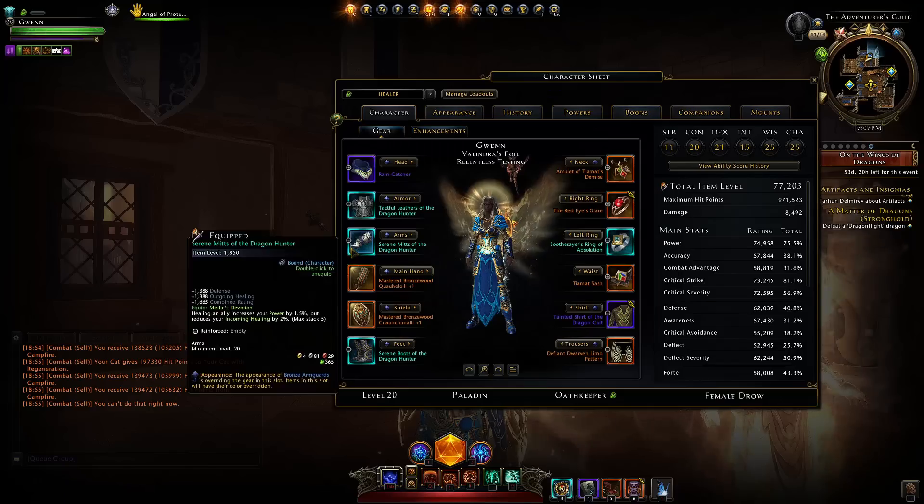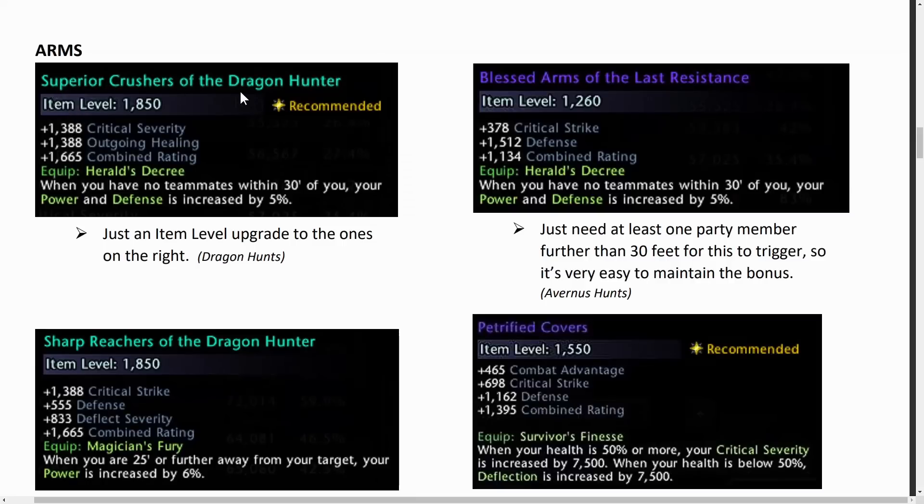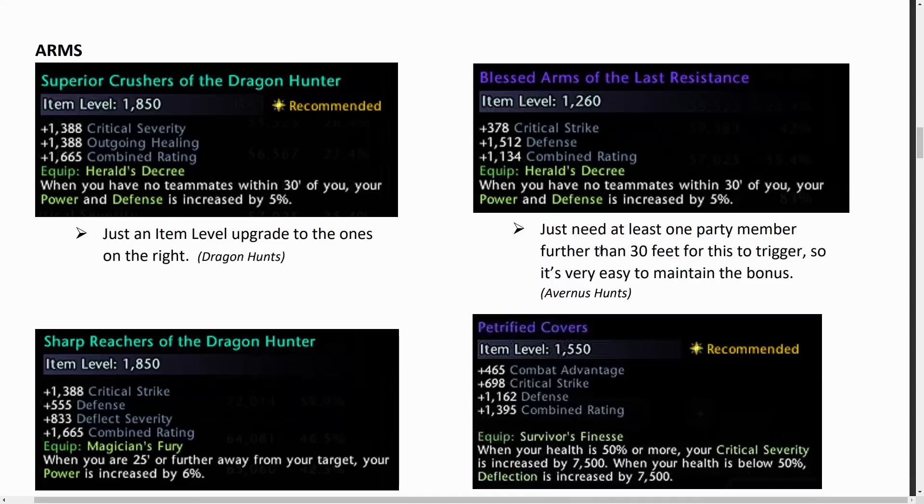For our arms, the new Serene Mitts can give Medic's Devotion — up to a 7.5% power boost. However it's only really good on a cleric or a bard, not something I'd run on a paladin healer. Other options are the Superior Crushers, simply an upgrade of the Arms of Last Resistance. When you have no teammates within 30 feet of you, you gain power and defense — and this actually works better than you might think. You only need one party member further than 30 feet to trigger this bonus, so stand a little bit away from the group.